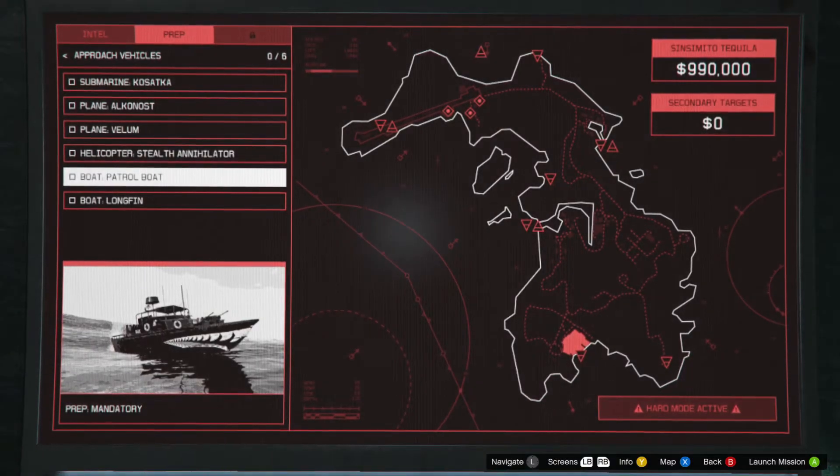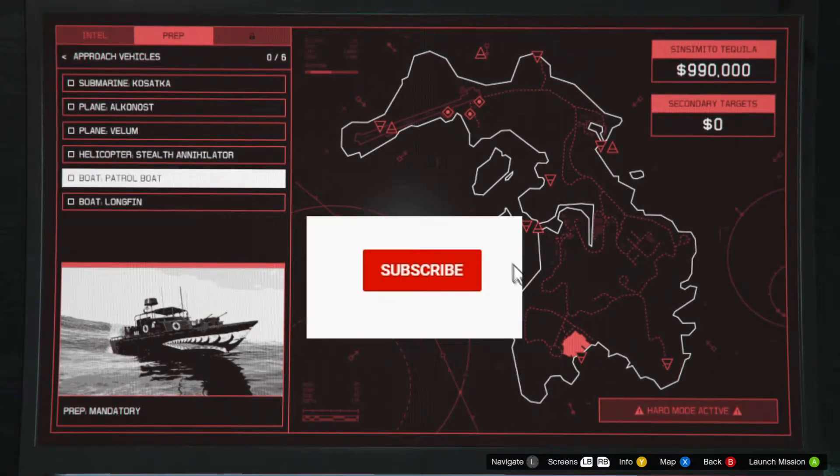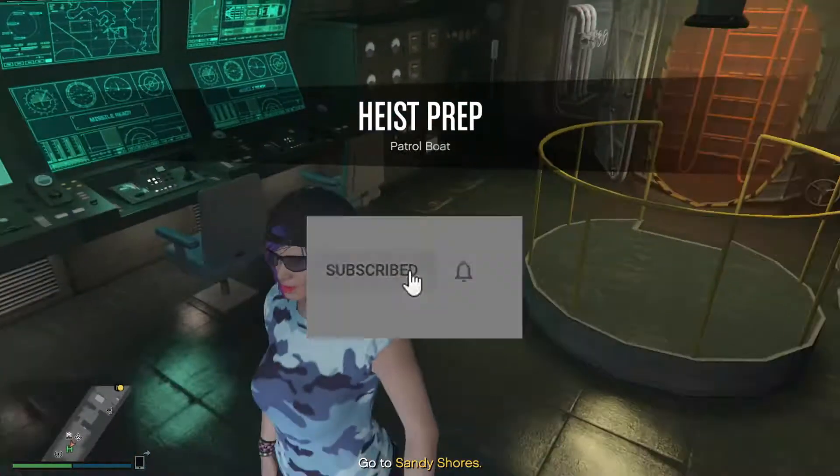Hello and welcome back to another GTA Online video. In this episode I will be guiding you through the Cayo Perico Heist Prep Approach Vehicle: Boat Patrol Boat.